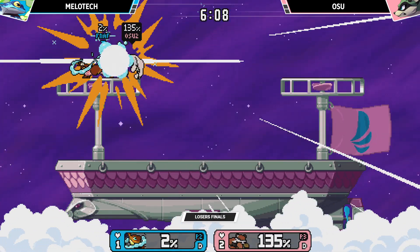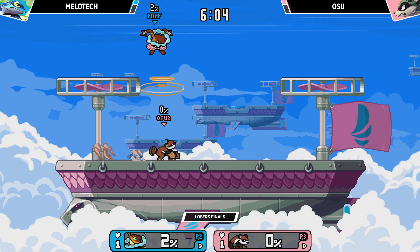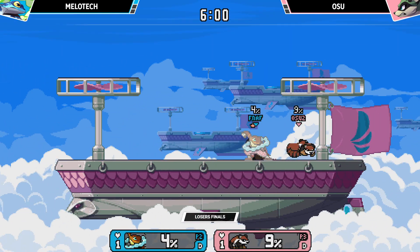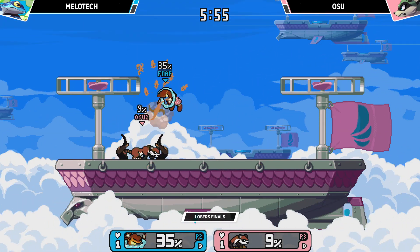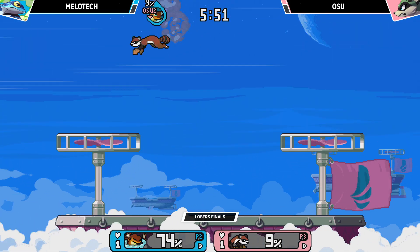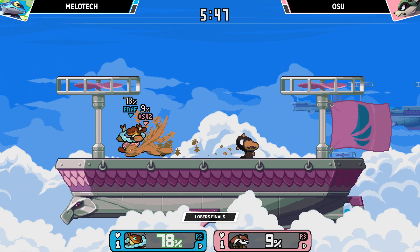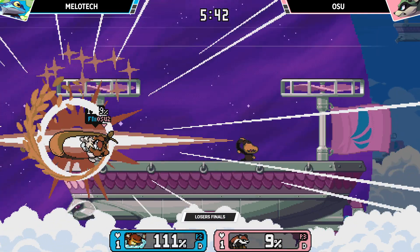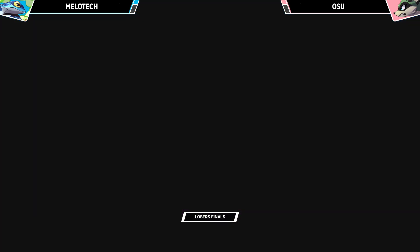That hitbox on that attack — the up smash — it runs up and down and covers so much space. It didn't matter where Osu went really, it was probably gonna hit. And of course, this is the strong suit of Osu's comboing! Close! Beautiful. Up air chains before getting the last stock and — pre-danger tier, the tether. Up air not working — classic. But Osu wins game two.